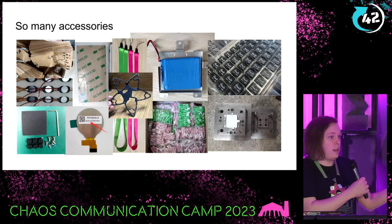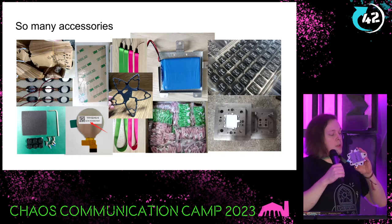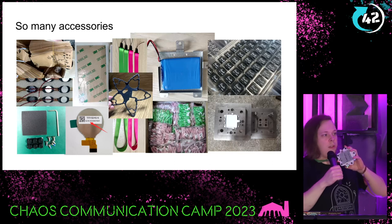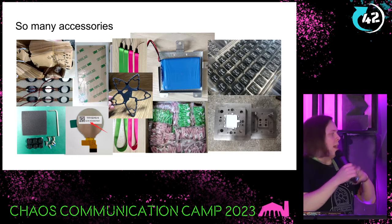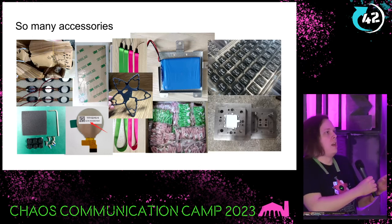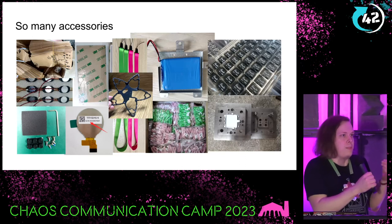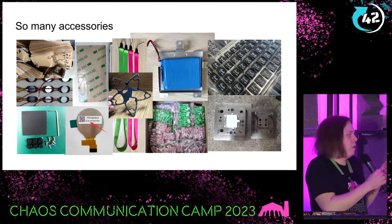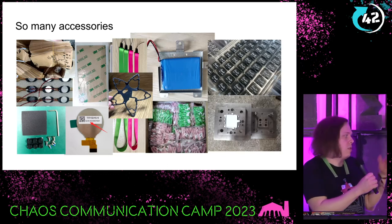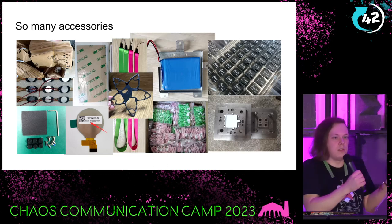Speakers also have custom cables, and then there are little rubber feet. Some people are confused about those — you can add them to the bottom so the badge stands safely on a table. Screws, a little Allen key, and sandpaper are also included. You can use the sandpaper to hack your badge: inside there's a quick connector — basically I²C. If you want to route a cable to the outside, you can use the sandpaper to modify the spacer, or if you have issues with the battery cable slot, you can extend it a bit. It's a little hacking tool.